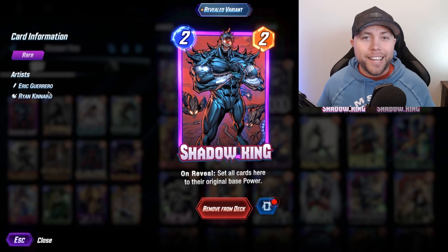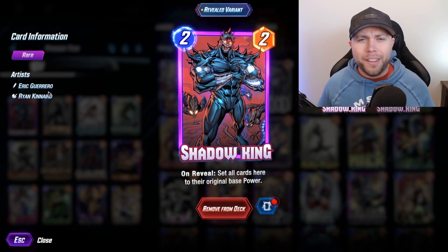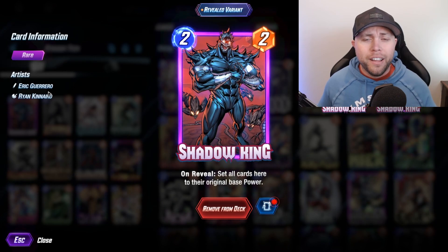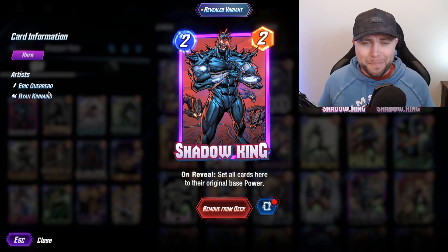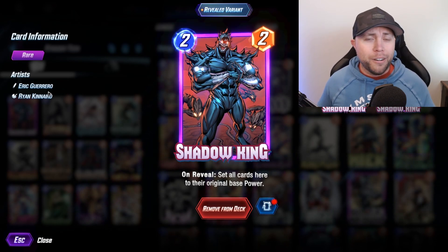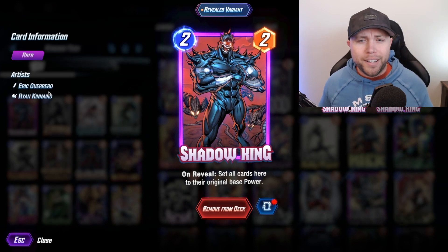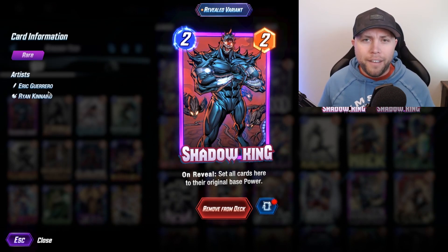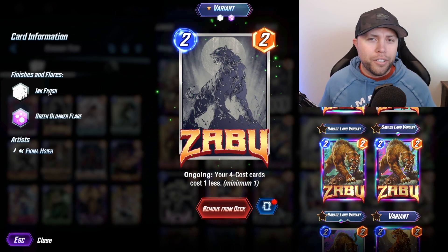Our first card and first tech card is Shadow King, who still has a lot of value in today's meta. There's still a lot of Destroy out there — Destroy is probably Sera's best matchup — and you have a tech card for just about every lane. If you run into Thanos or another deck running Blob, you can reset that power all the way back down to zero. We are also running a lot of forecast cards, so we've got to be running Zaboo.